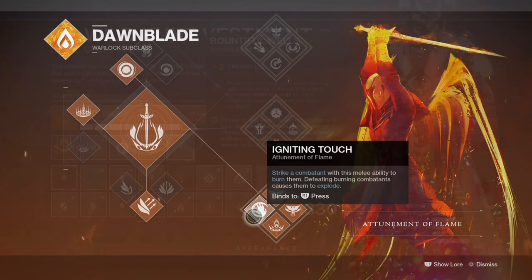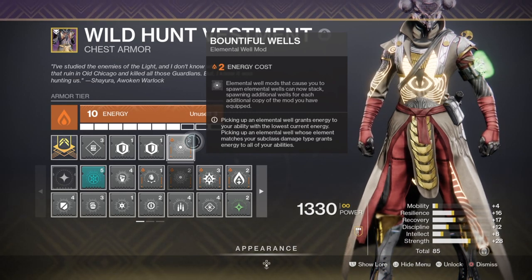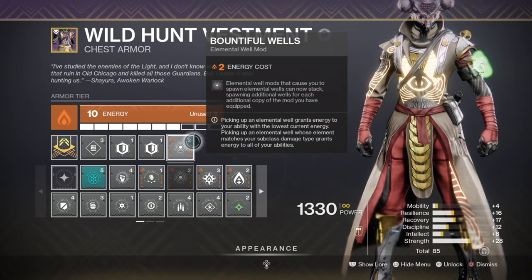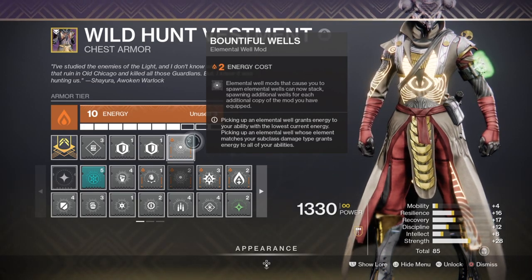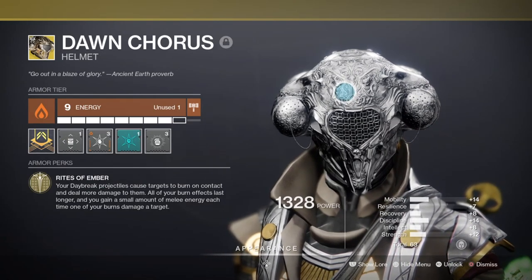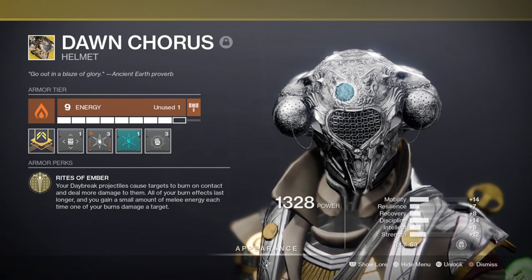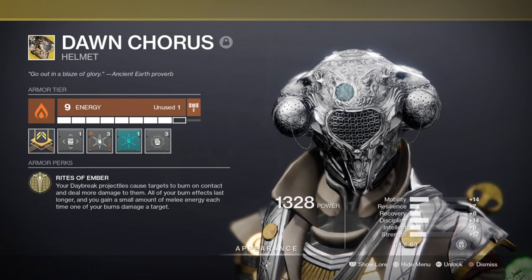With the Bountiful Wells mod, this mod will allow you to produce more Wells upon activation depending on how many you have. I have two attached so I can produce two Wells in one activation, and with the Elemental Ordnance and Melee Wellmaker mods we can produce two sets of Wells each from both of them. This will grant us energy back upon them being used and there's no cooldown, so once you get a full charge again you can repeat this as many times as you like. I've also attached the Dawn Chorus Exotic for that extra flare and damage, which works perfectly for the super but also gives a bit of extra melee energy upon burning targets.